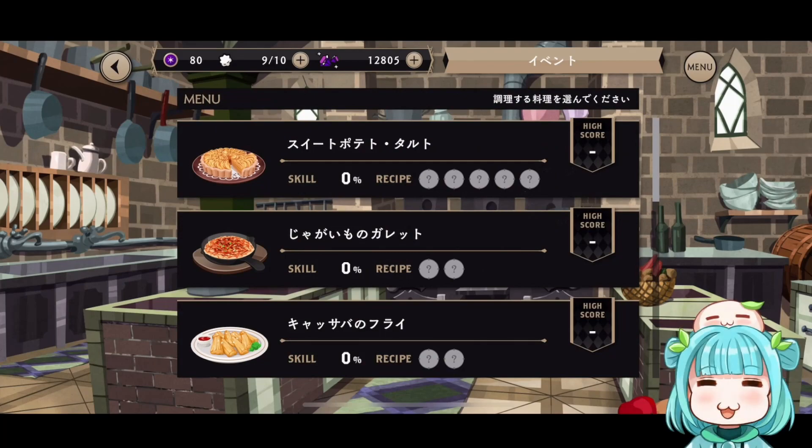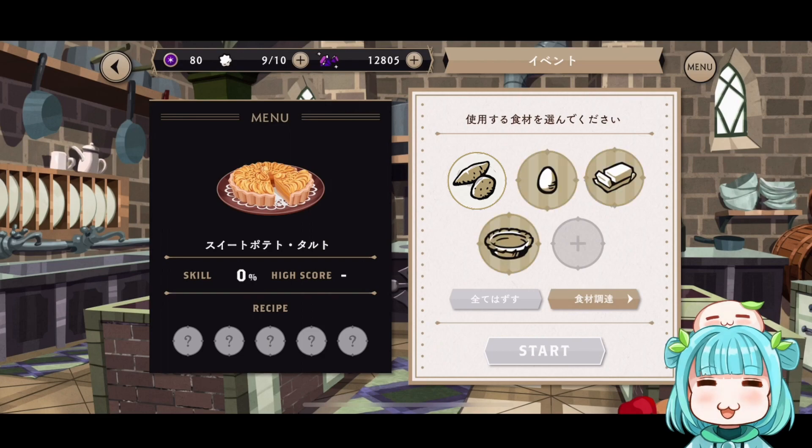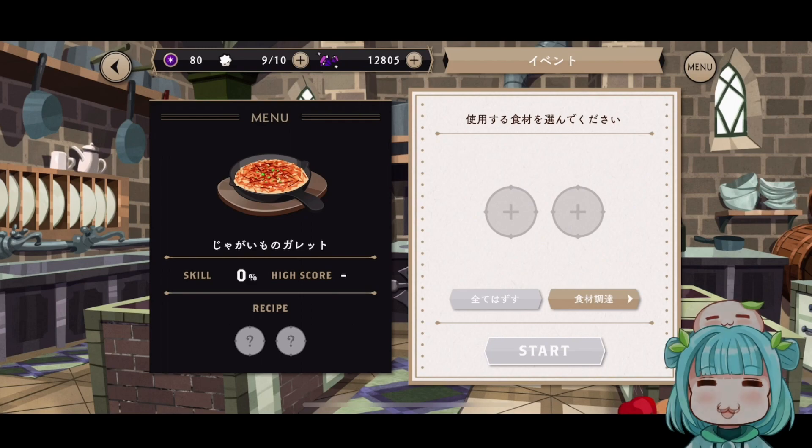Recipes — this part is the same as every other MasterChef. With the main ingredient being potatoes, it is the ingredient you are going to want to prioritize the most on expeditions. Starting with the sweet potato tart, which uses potato, egg, butter, pie sheet, and sugar. Next, we have the potato galette, which uses potato and butter.